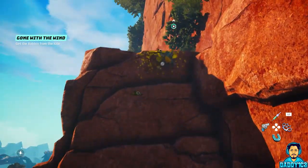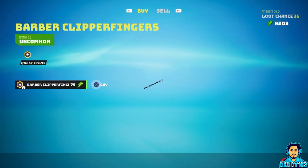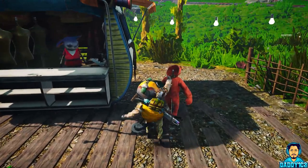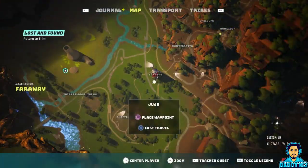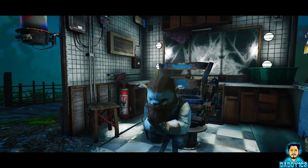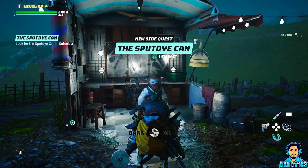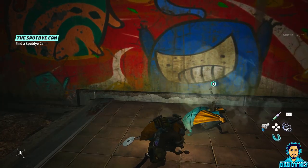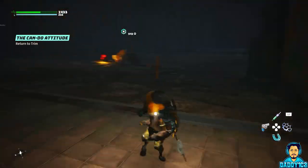After you give Juju her item, she's then willing to sell to you. Purchase the clippers, and before you head back to Trim, make sure to pick up the unique outfit on the stand next to Juju's shop. You can stop here if you want, but Trim won't be able to change the color of your fur and will charge you each time. On the other hand, if you decide to help him further by collecting a can of Spit Dye — whatever it's called — he'll give you your first trim for free.